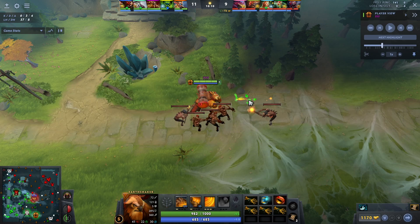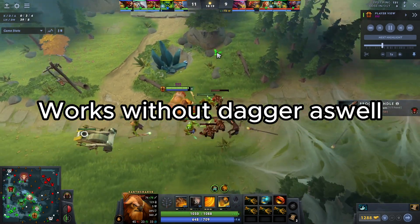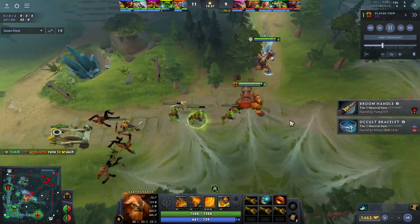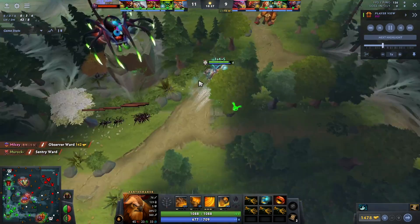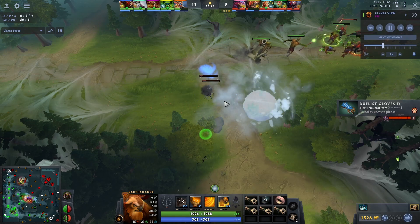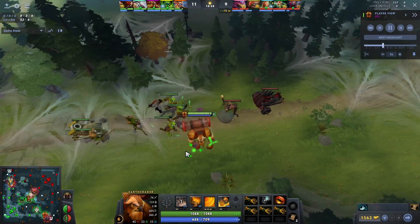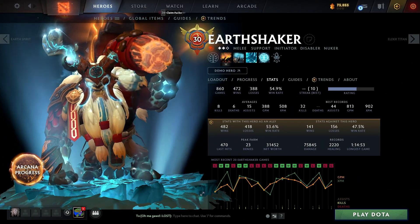How to find farm consistently as a support Earthshaker: either take a dead lane and just farm there for two to four minutes to get your Blink Dagger, like I'm doing in this game right now. After you get Blink, you just want to run at people and kill them. Avoid showing on lanes so you don't give away that you have Blink. I personally love going Shard right after Blink, because with the Shard you can use one Fissure and one W on a wave and clear it from range — and if your icon isn't on the map, most people won't even realize you're there.